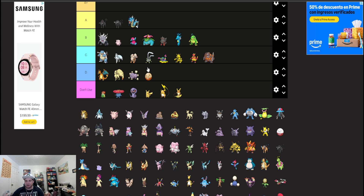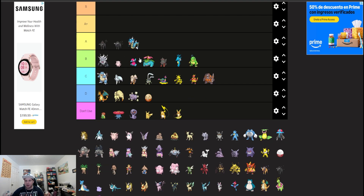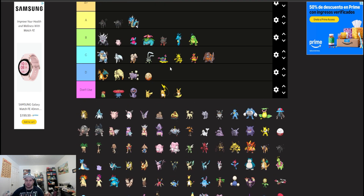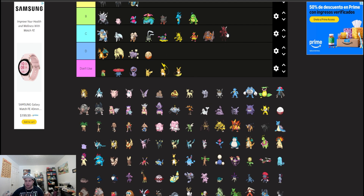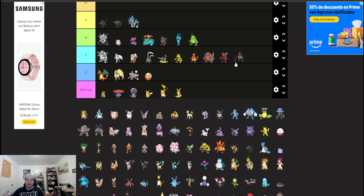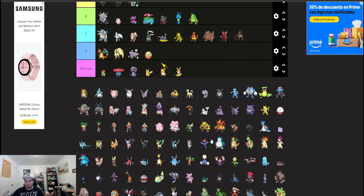P2 is a really good, solid Trick Room setter, especially with Tera, because it wants to run Tera Blast since it gets STAB on it, and when it Terastallizes it also gets STAB again. Scizor and Kleavor could find a niche on some teams but they're not going to be out there commonly.